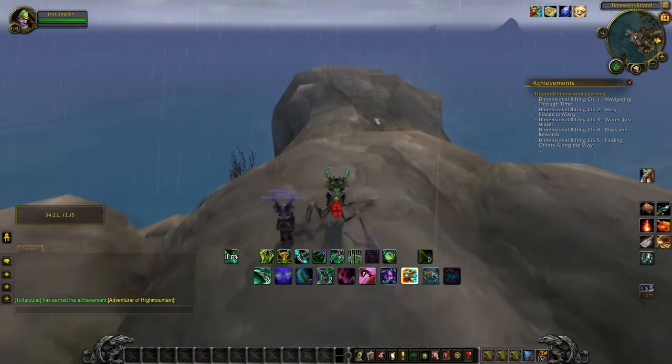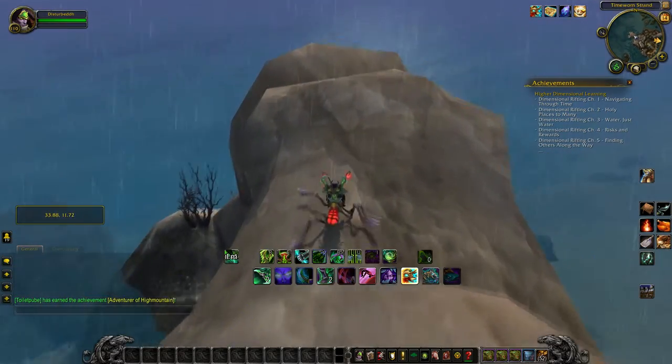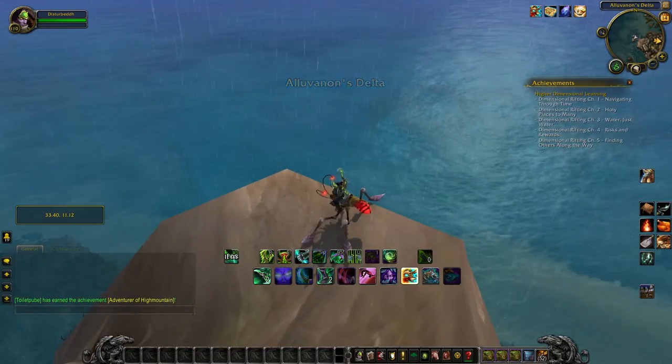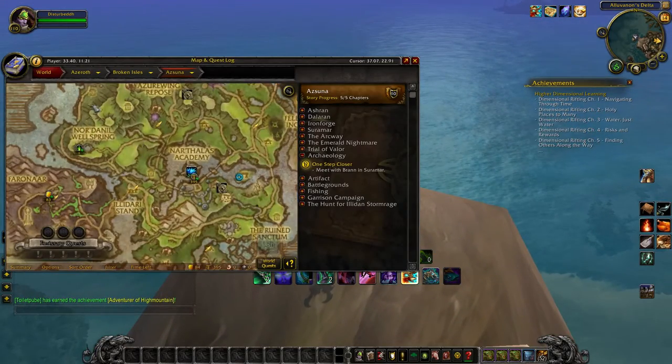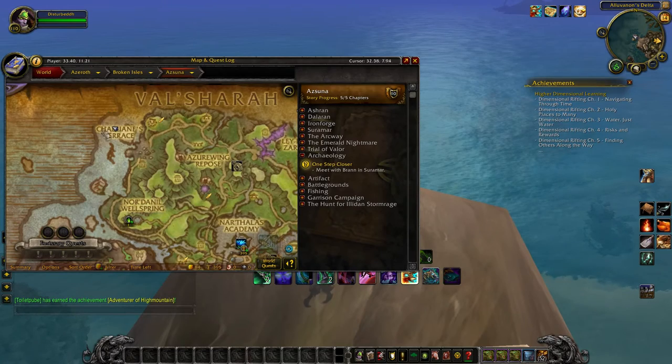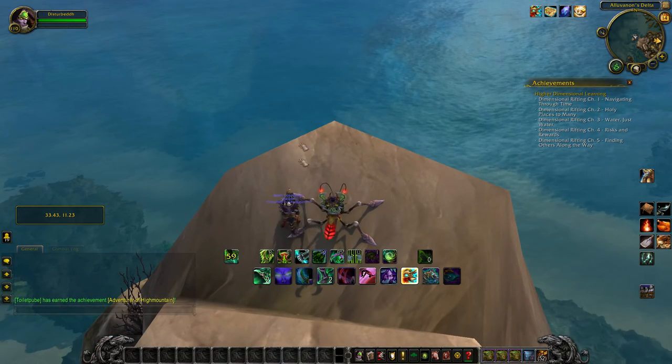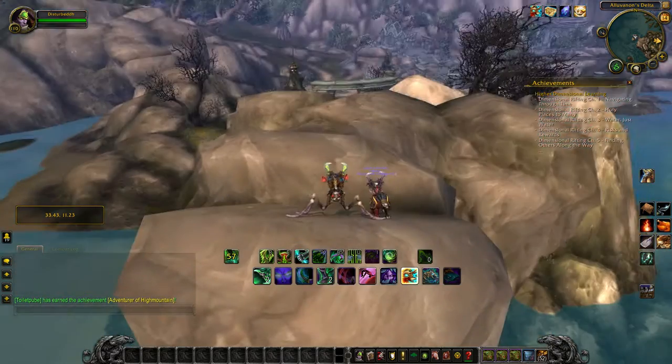For chapter three, we are in the northern end of Azurna. The book should spawn right here on this rock, shown on the map. Note that this is an active questing zone, so the book can be hard to find.